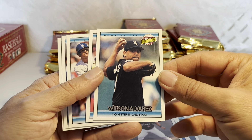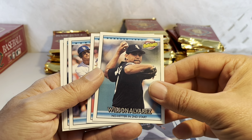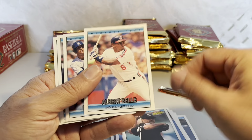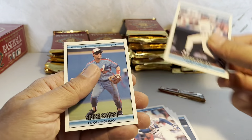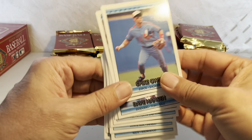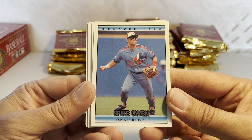There's a Highlights card of Wilson Alvarez — he threw a no-hitter in his second career start in 1991. Then Albert Bell and Spike Owen. I love those uniforms — those Expos uniforms!